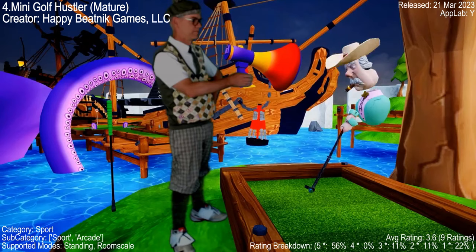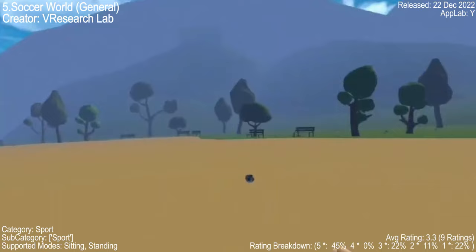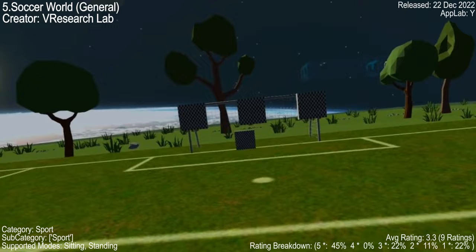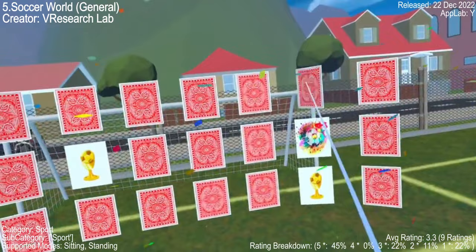Soccer World is a thrilling VR game that brings the excitement of soccer to your fingertips, with two game modes: Sports Mode and Playground. Players love the infinite mode where you can test your limits and see your rankings. Some find the controller navigation a bit tricky and the graphics needing improvement, but developers are committed to providing updates to enhance the gaming experience.